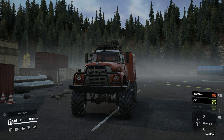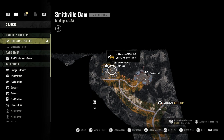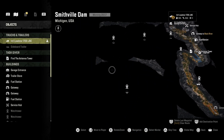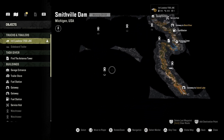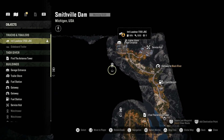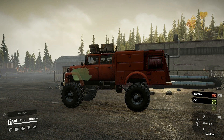Hey everybody, welcome back to Pure SnowRunner. Today on the agenda is Smithville Dam. As you can see, we have nothing discovered. So the goal is to find all six towers, which will open up the map. I always do this just because it opens everything up — where the missions are and some of the upgrades. Upgrades will be next video. We're going to make it morning and off we go.